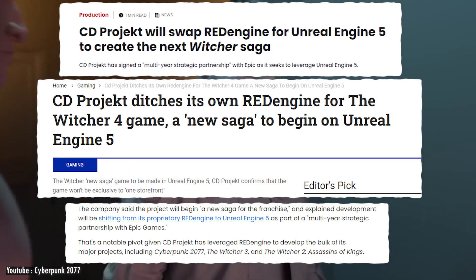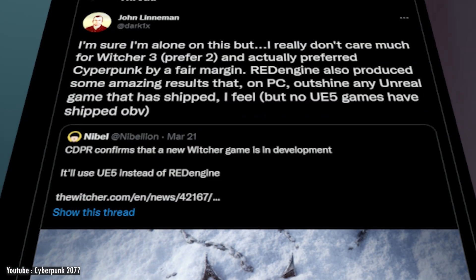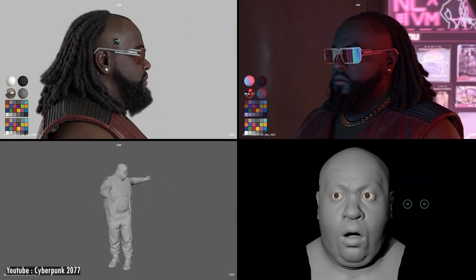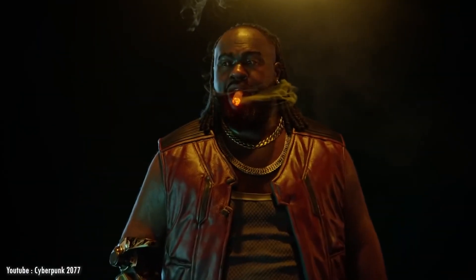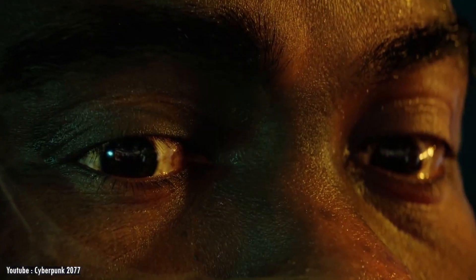Red Engine is now officially retired and is going to be replaced with the latest Unreal Engine 5 to develop an unnamed new Witcher game. It is quite incredible to see how Red Engine improved over all these years and gave us such wonderful games with The Witcher series and Cyberpunk. It is a testament to the greatness of technology — but all great things come to an end, and this video is no exception.